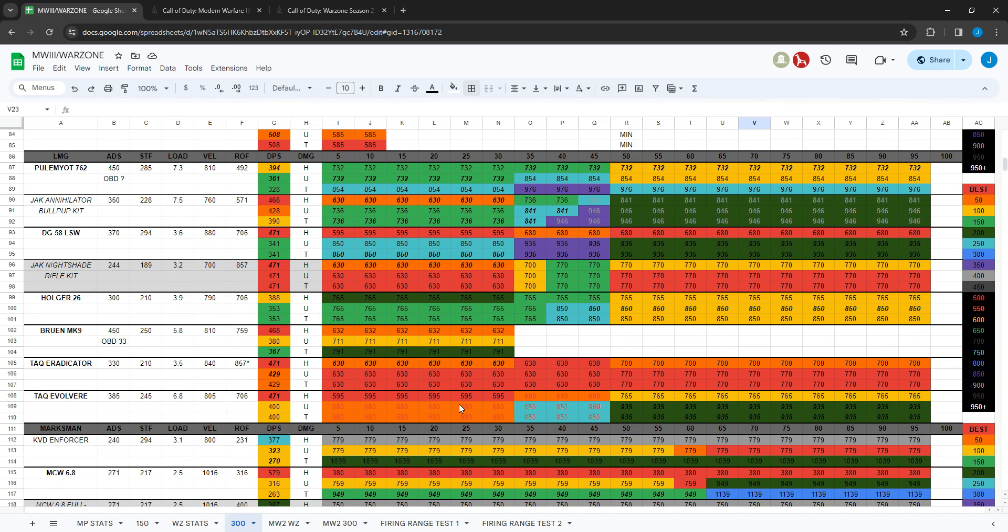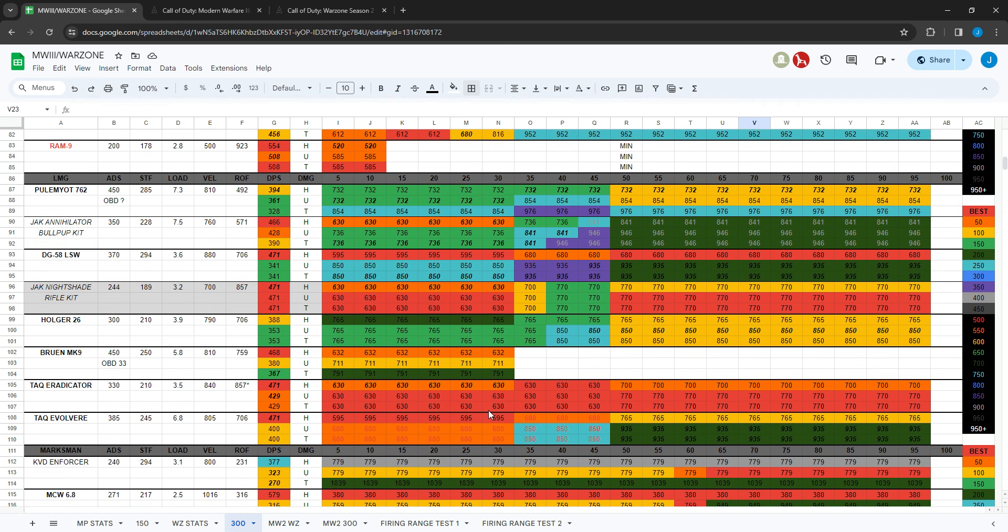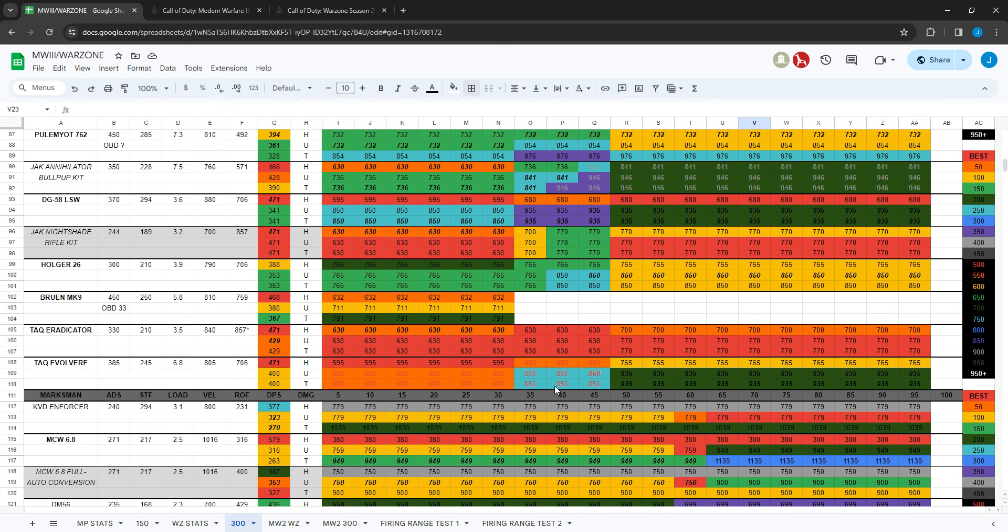They buffed the TAC Evolve, which used to be pretty terrible. Now it's really good up close compared to other LMGs — within 50 milliseconds of the fastest time to kill. Note that the TAC Eradicator doesn't actually have a 630 millisecond time to kill because it shoots slower over time; this is based on its 857 max fire rate. The Jack Nightshade rifle kit for the DG-58 has 630 milliseconds out to 30 meters. Used to be terrible all around, now it's decent in Warzone.